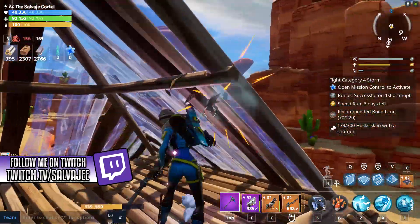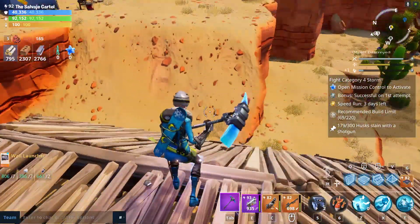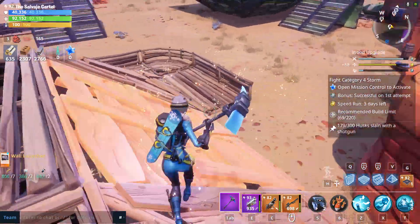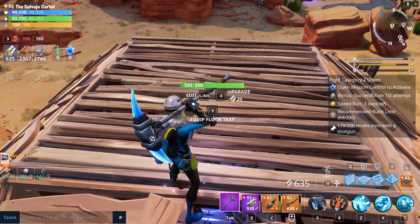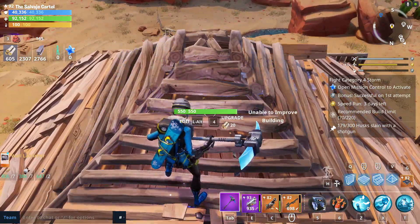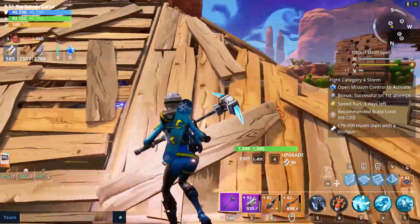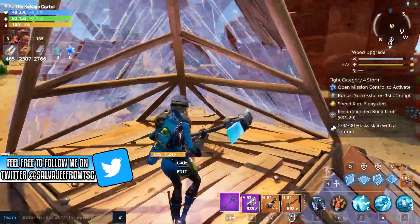Another tip that's been getting more common, but when I first started playing Save the World I didn't know about it. When you're making a pyramid build, a lot of players just upgrade all the walls, then come up top, place a floor and upgrade it all the way, then place the rooftop and upgrade that all the way. This is actually something you don't want to do. This is not how you want to handle things when it comes to the pyramid build.